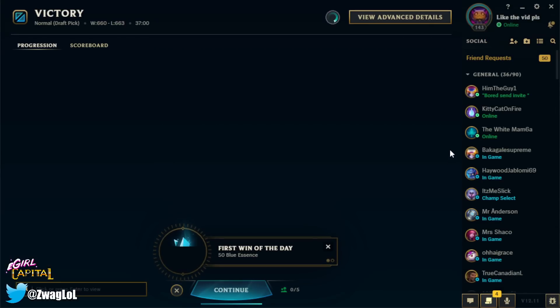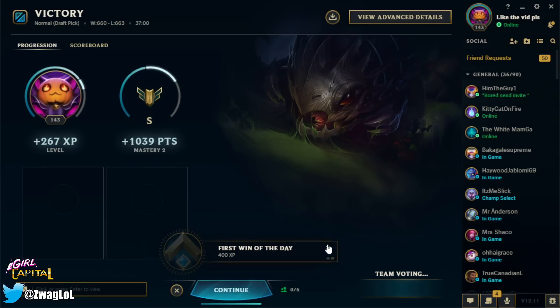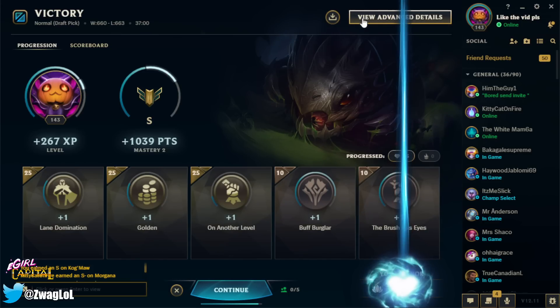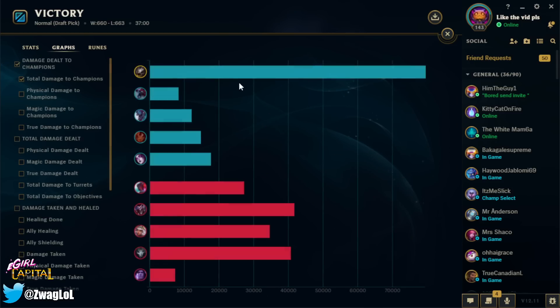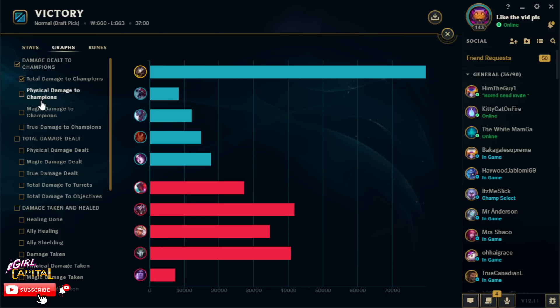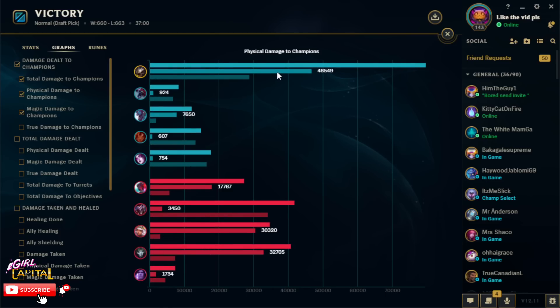If you guys enjoyed that stressful game, please leave a like on the video, also subscribe to the channel if you haven't, and last but not least leave a comment below — let me know what builder champ you want to see next. We didn't even have a Mythic item that game, and look at the damage chart. This is why I was so pissed — I did 80k damage, like three times as much as the whole team combined. Gradual and then there's just big Kog'Maw damage — 46k physical and 30k magic. The only magic was coming from my W.